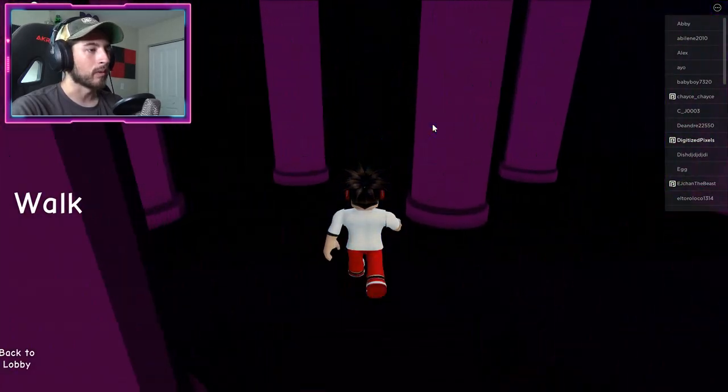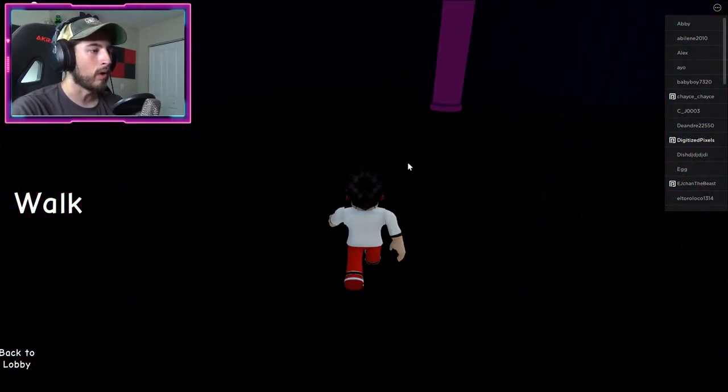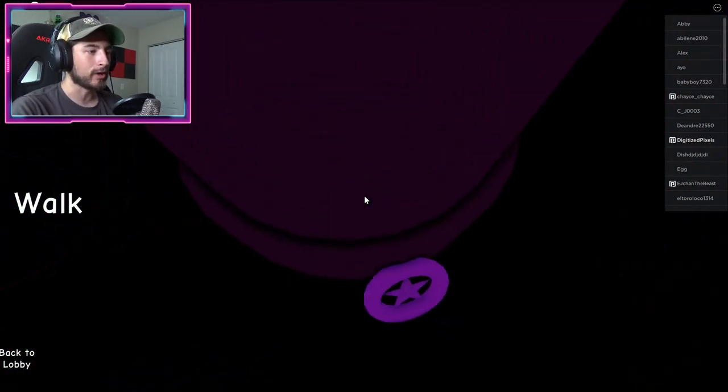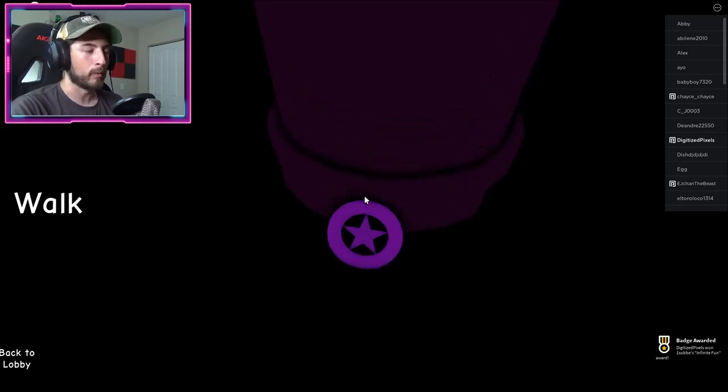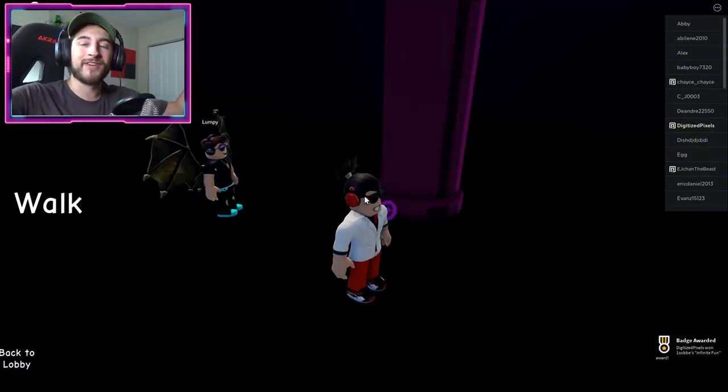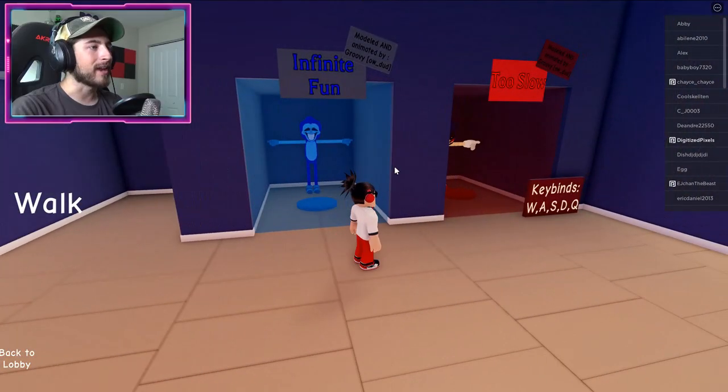Simply walk forward — keep going forward. You're going to go through this wall and end up in a room with a single pillar. On the back side you're going to see this pink-purple ring with a star, and there you go — let the infinite fun begin!